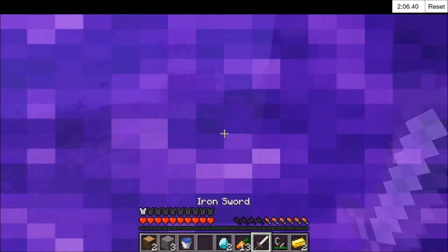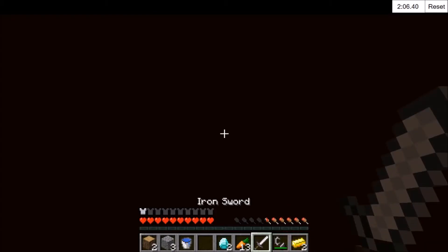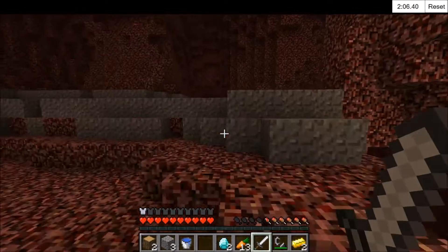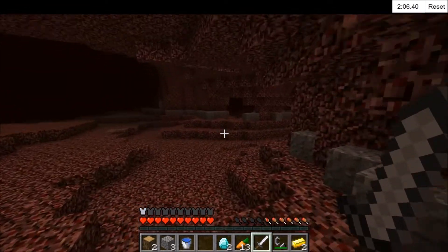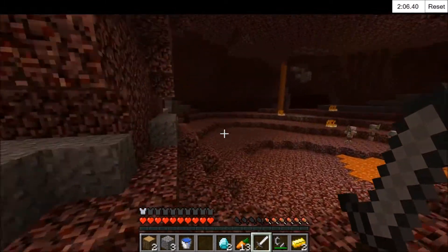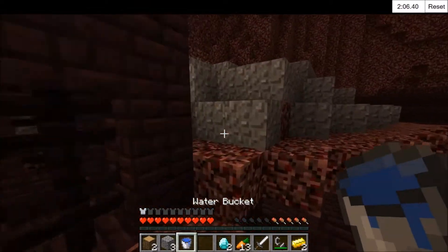So we eat food as we go through the portal, as we can't open our inventory. As you can probably imagine, we don't actually spawn that far away from what we would usually spawn. This is because the nether is eight times smaller than the overworld. Thus, if you move eight blocks in the overworld, you're only moving one block in the nether. So if you think about that, there is a lot less stuff to do.